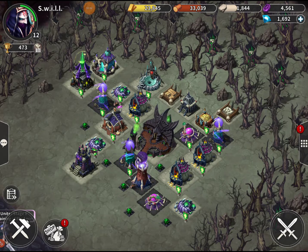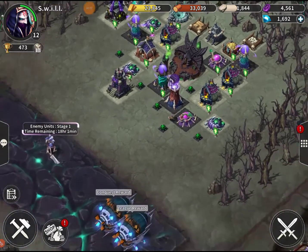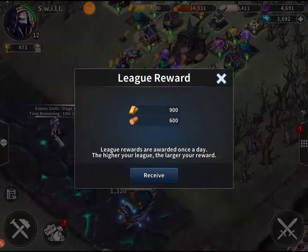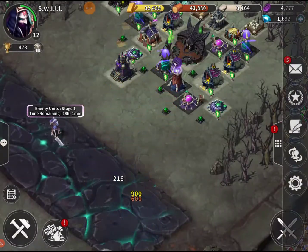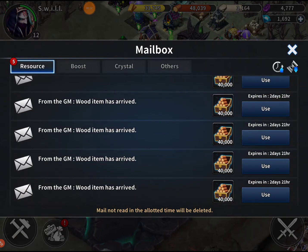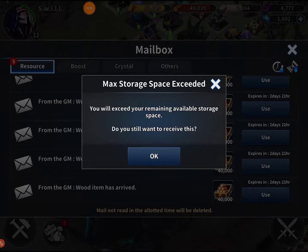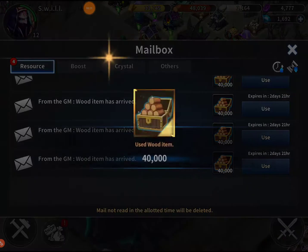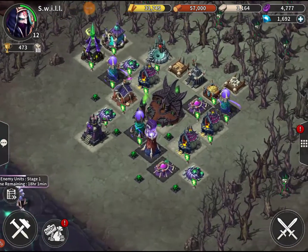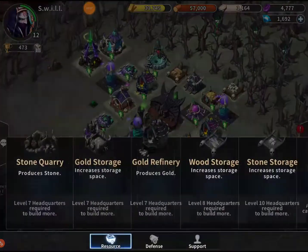Hey, what's going on guys, welcome back for another episode of War Reign. This is what the base is looking like right now and we have a lot of resources we can collect. We should probably click the ones that are here inside our mail - let me see if it has any. I think it expires after a certain time, I'm not sure, it doesn't say it does but who knows.